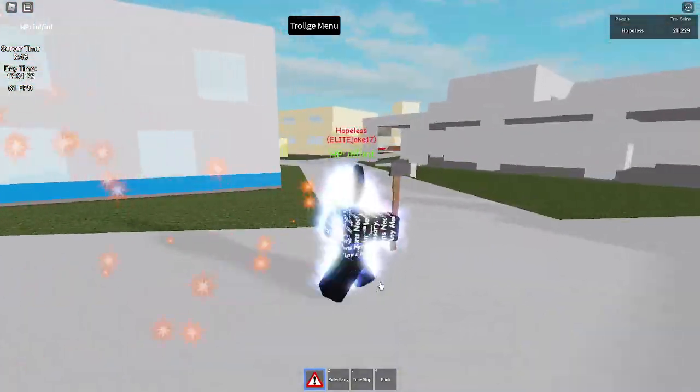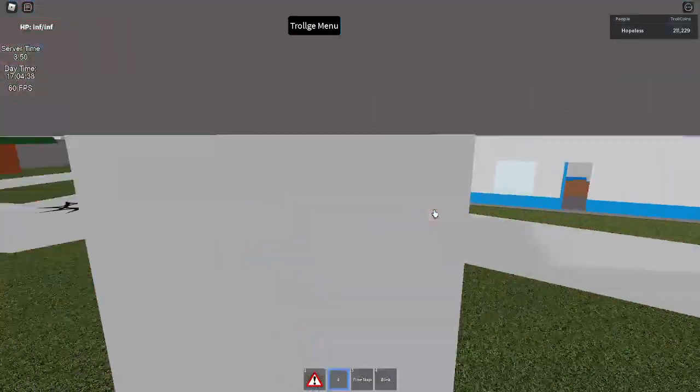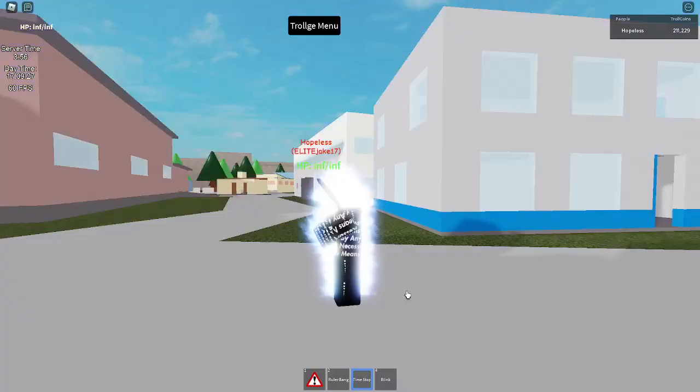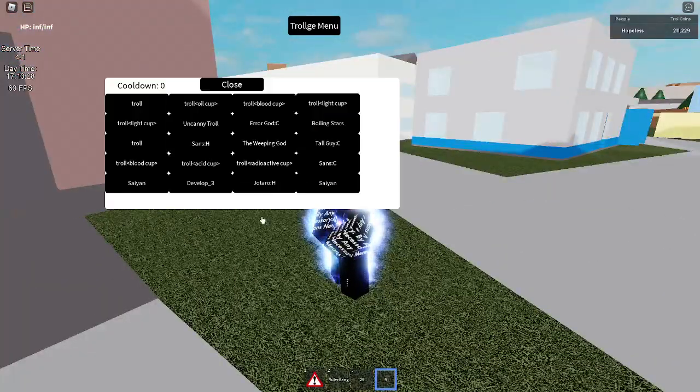Ruler T-Y just has normal Ruler attacks. Time stop. But also it has this new circle Blink — it's on Saiyan as well.